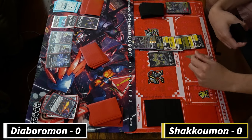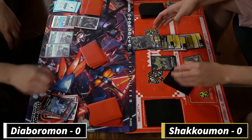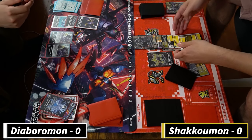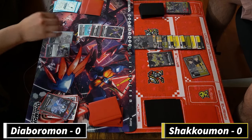The DNA again into Shakkoumon, tap to gain the memory just to choke him, and then digivolve into Metal Edamon again to pop the Errata. I think that's pretty good.